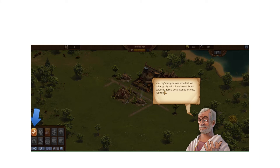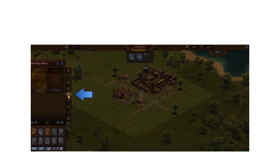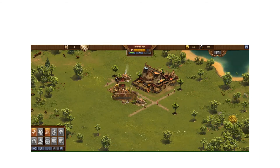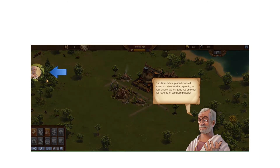Happiness is important. I go to the happiness section — the little bonsai tree icon — and build a Memorial, which is just a little statue. I place it, it takes two seconds to build in the early game, and I get happiness from my people.